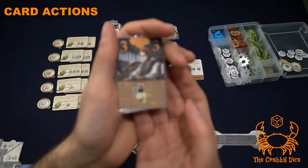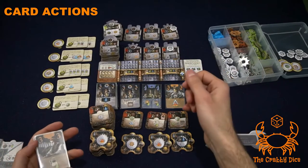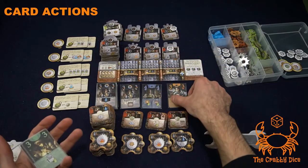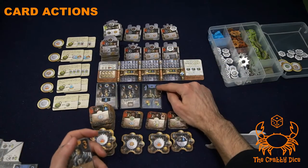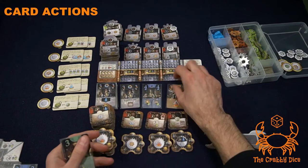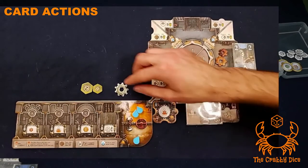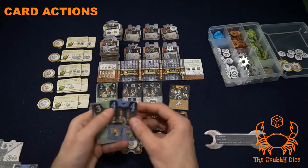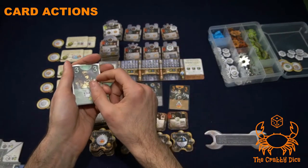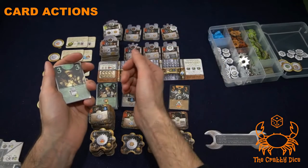Taking an advanced engineer — the little guy with the hat — lets you take any card from the tableau and add it directly to your hand. If you take a four-cost card, there's a reminder that you must spend a water and a victory point. So if you take that card, you lose a victory point to the general supply and move a water droplet.